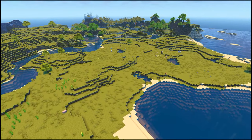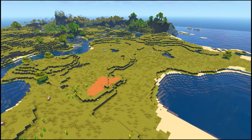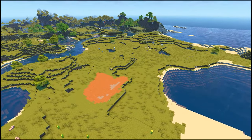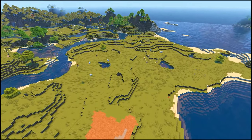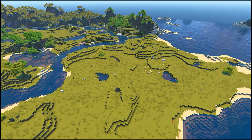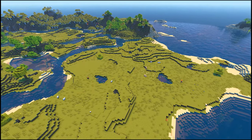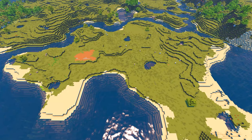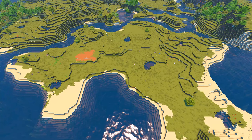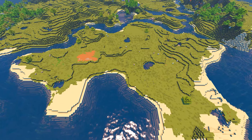The first thing I'm going to do before building anything is to prepare the area. To do this I'm just filling in any holes, ponds or caves that might get in the way and flattening out some areas where the entrances will be going. I've tried not to change too much here as I want to work with the land as much as I can so that it looks a bit more natural. Here's an overhead view so you can see the areas that I've filled in and flattened slightly.